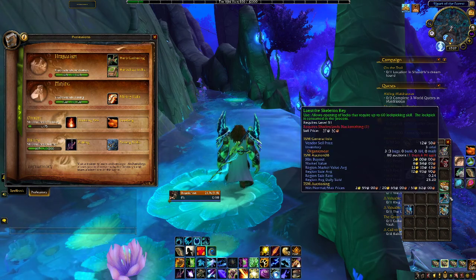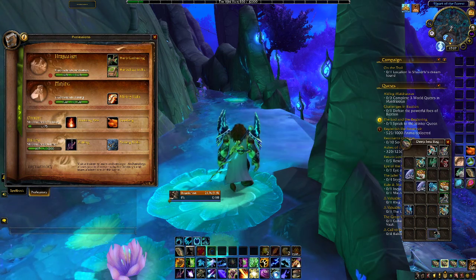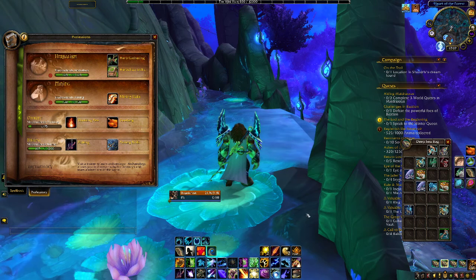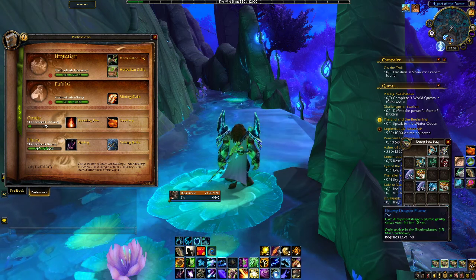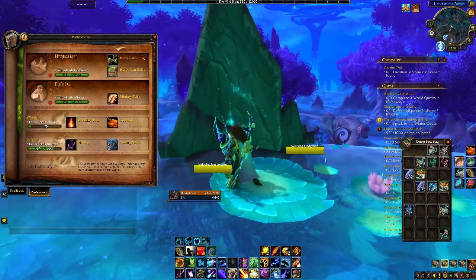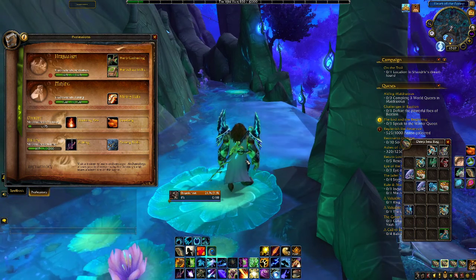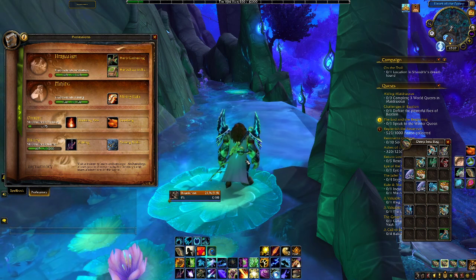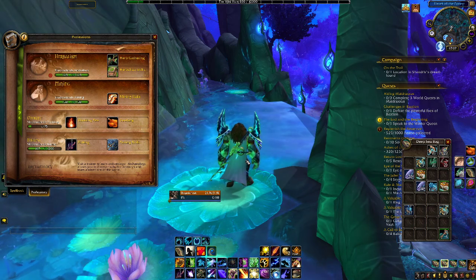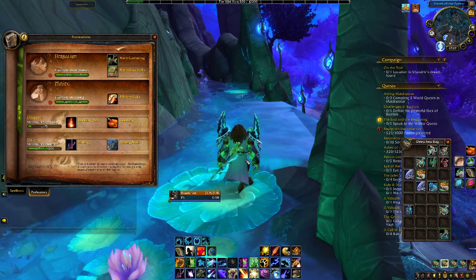You can also get the Lacerated Skeleton Key while fishing, which helps you open locks that require up to level 60 lockpicking. Those are useful — I don't know what I'm going to use them for yet. The next thing you should be looking for is the Hardy Dragon Plume Toy. It slows your fall for 10 seconds, and I can't tell you how many times that has saved my life — when I remember I have it, of course. To get to some of the chests in places that would otherwise be hard and where you can't necessarily fly because of Shadowlands restrictions, most of the time you just have to get to a higher elevation, jump off, and use the toy.